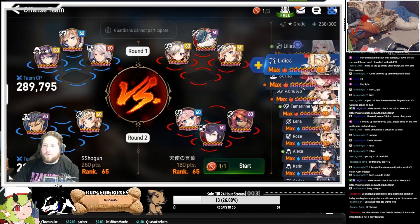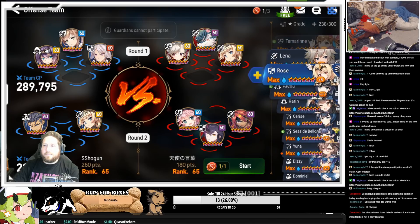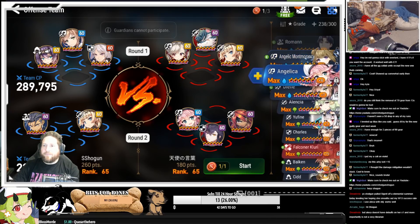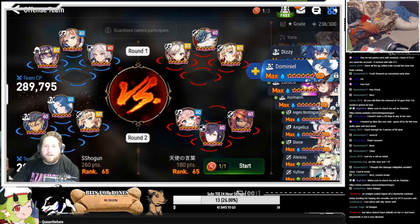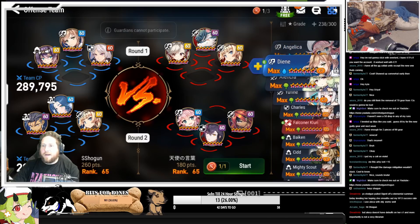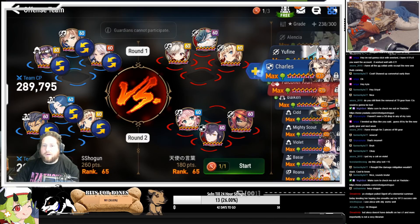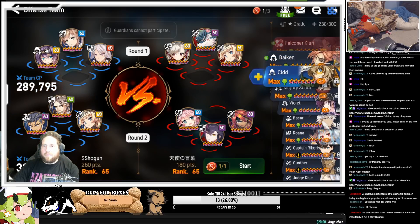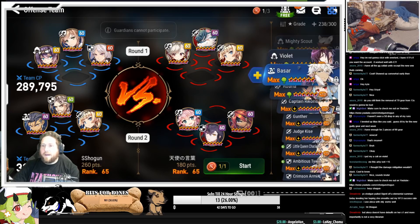She doesn't have much in the way of crit actually. I'm going to bring my Domino — actually, no, we're not. We'll bring Charles. And let's bring — actually, you know what? They're two dark units. Hold on, we're going to do this.